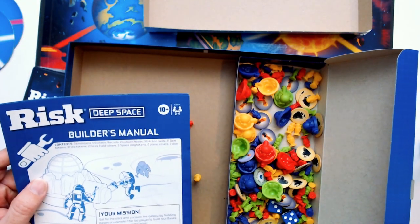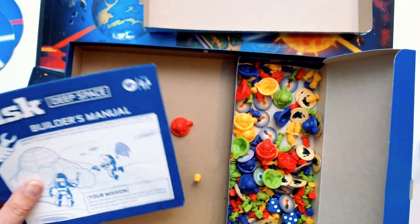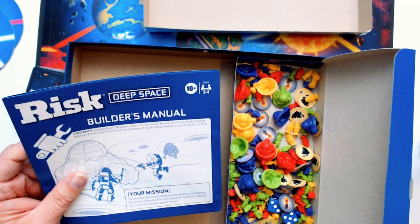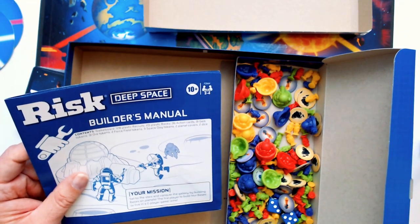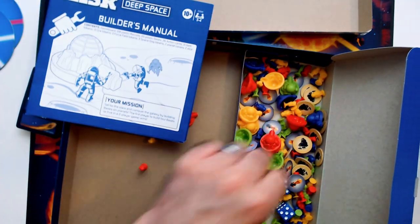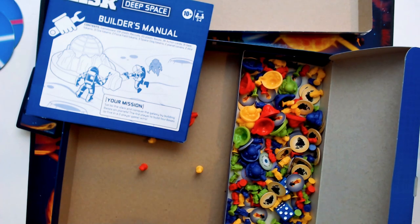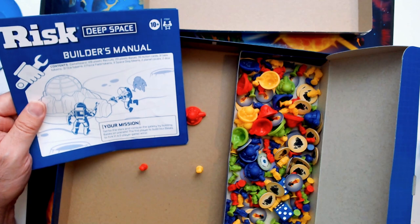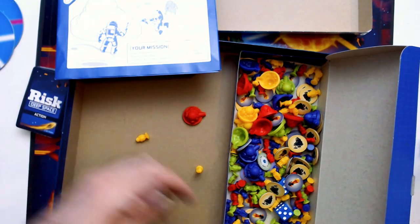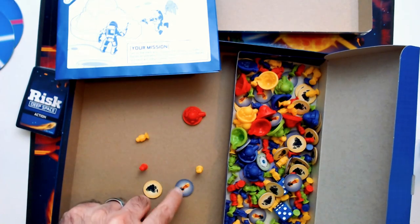So 128 recruits, looks like about 128 I'm sure. 20 plastic bases maybe. Action cards — 36, yeah probably. Ore tokens — 31, not that bad. So they might all be here. This is probably the ore token — or maybe that one. In any case, it looks like it might be an OK game.